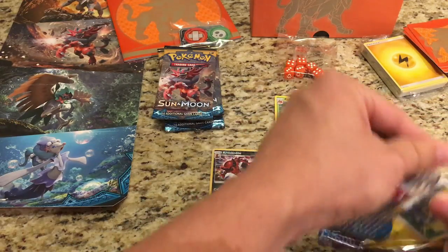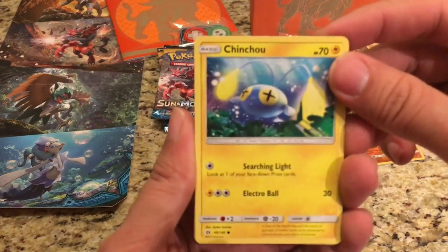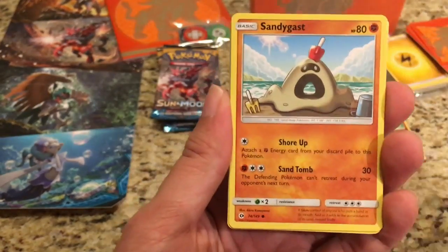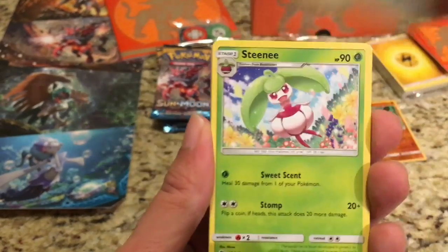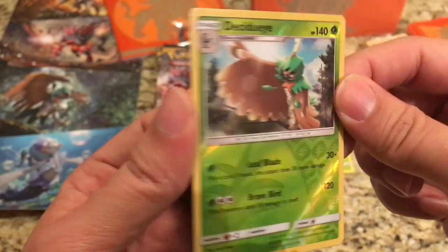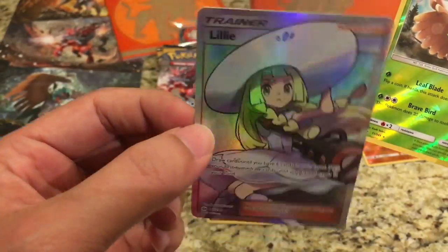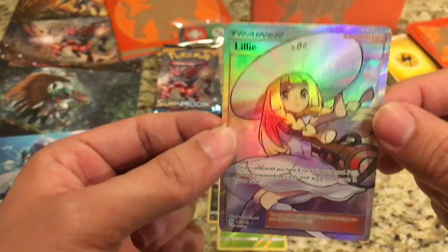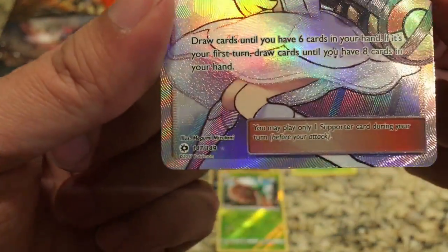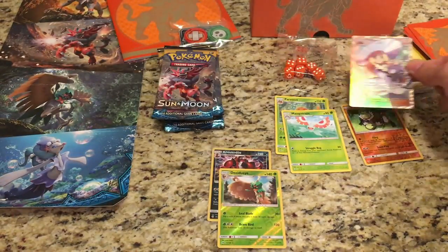Let's see if this pack can bring us a little bit better luck. We start off with a Chinchou, Morelull, Skarmory, Caterpie, Sandygast, Leaf Energy, Herdier, Steenee, Poliwhirl, and the reverse is a Decidueye — another Rare Reverse Hollow, really cool card there. And we have something in the back — it is a Full Art Lily trainer card! That is really cool looking, super shiny and colorful. It's 147 out of 149, not a secret rare but it is a full art trainer card. Really love that card.